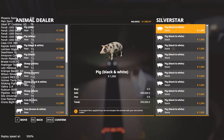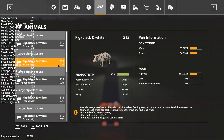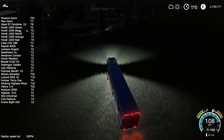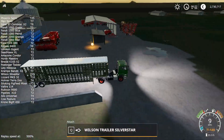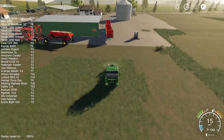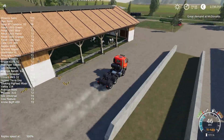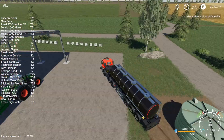Here I'm unloading 1000 pigs at a time, which is only possible with the aid of my auto-clicking program. Otherwise pressing a button 1000 times would be too much, even for a hardcore farming simulator player.